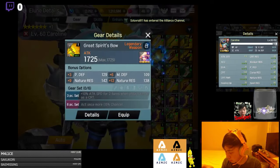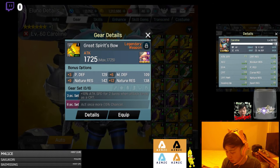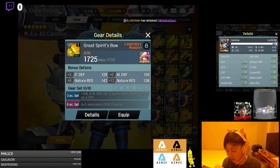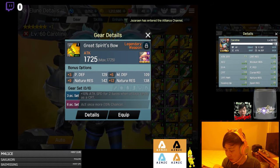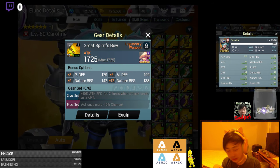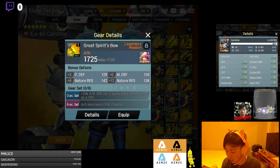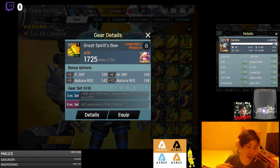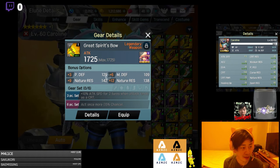So like this one — a Great Spirit Bow. As you can see, on plus three you have physical defense plus 129, magic defense 109, nature resist, nature resist. Pretty bad roll. Once you equip it onto Caroline, these stats are really bad.